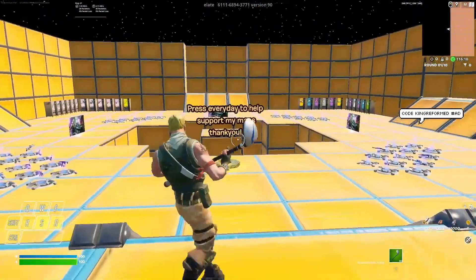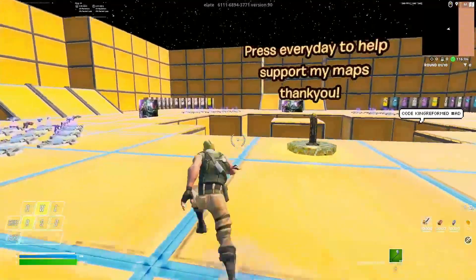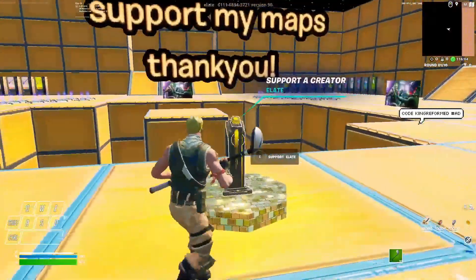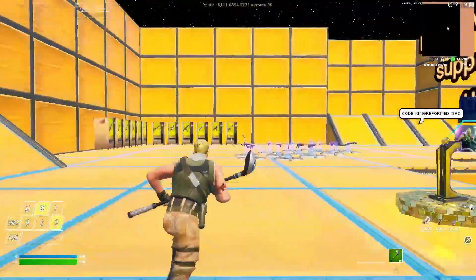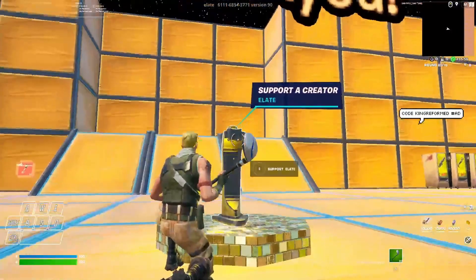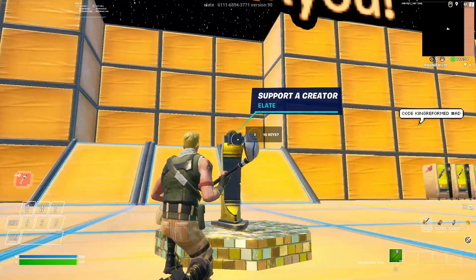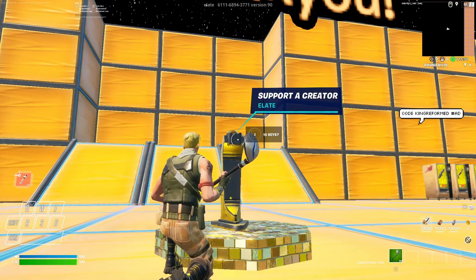Now that we are in this map, I can show you how we're going to get some crazy insane XP for free. The first thing I want you to do is run up to the support a creator thing — you don't have to click the support button, it's totally optional. But look behind it and you should see a button that says 15 keys. Interact with it 15 times to get your 15 keys, and then I'll show you what to do next.